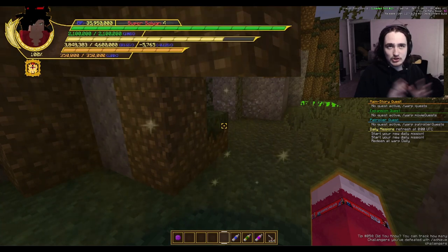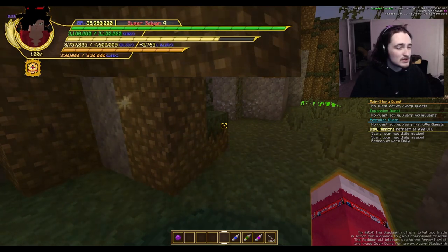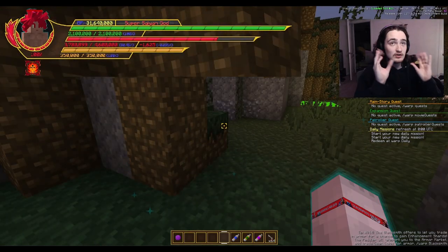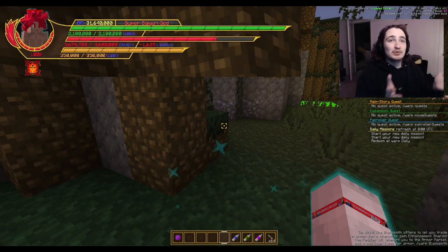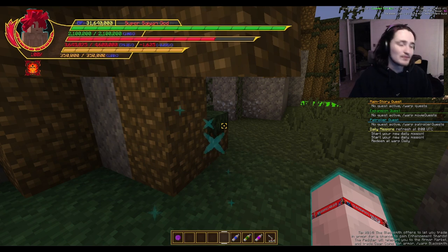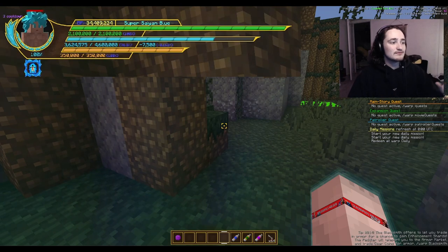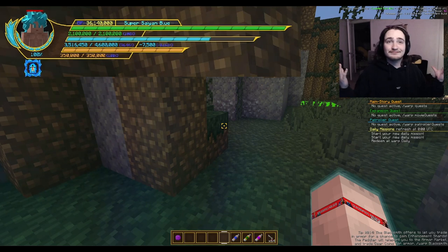Let me go over some things that were already shown last time too, in case someone's watching for the first time. Going into god form — this is my favorite form by the way. It has a unique border, a unique icon, and the beautiful red on the interface with beautiful embers up there. Chef's kiss. Going into blue form — unique border and icon as well, looks sick.